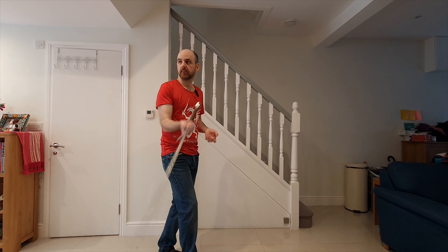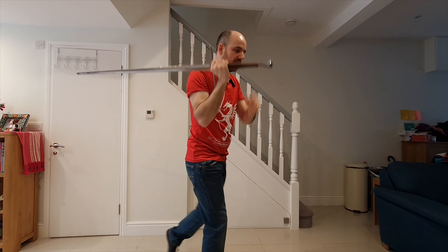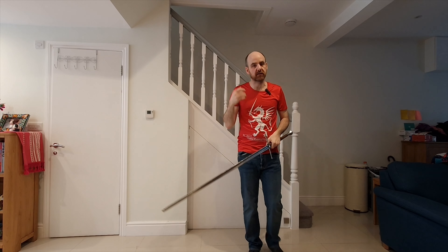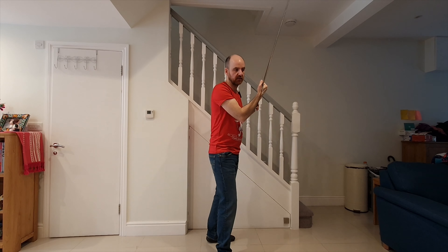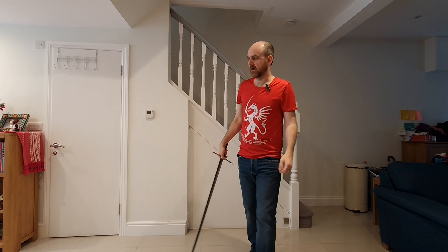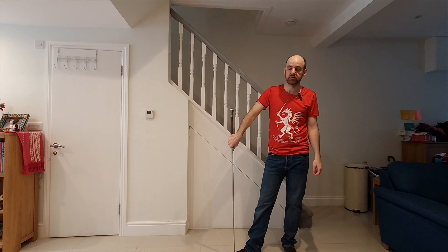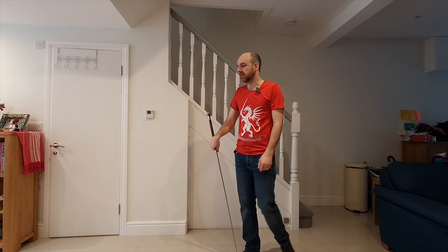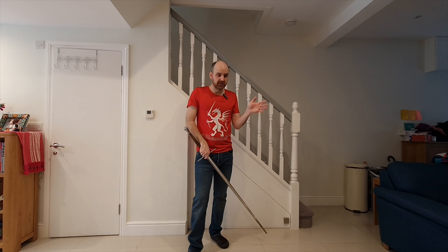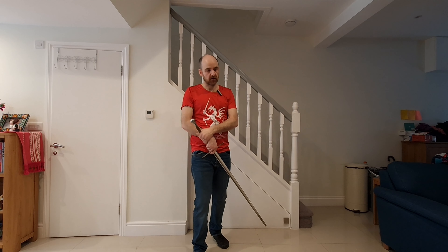High guards are intimidating. Especially if you're fencing someone who's big, standing like this ready to cover - it makes people reluctant to approach you. Less so with Frontal; people look at it and think 'that's weird,' maybe because they're confused about Vardy. Falcon in particular is an intimidating guard to approach, and you can use that to make people think twice. They've also got some interesting properties for guard advantage, which I'll cover when I talk about guard advantage as a whole.